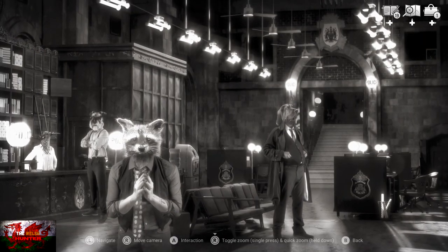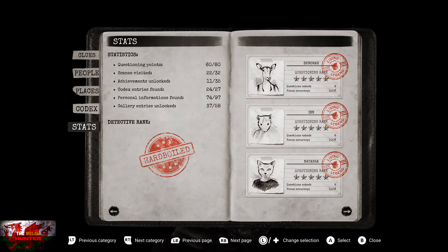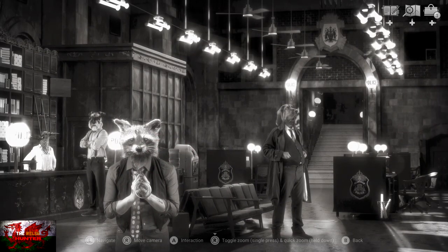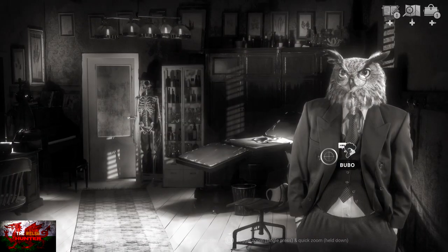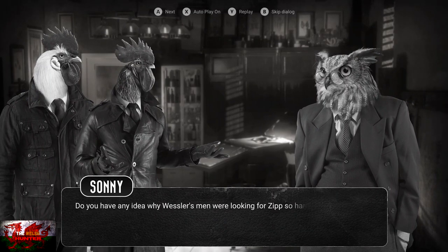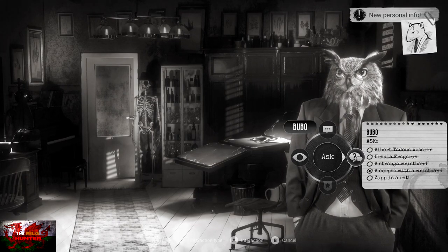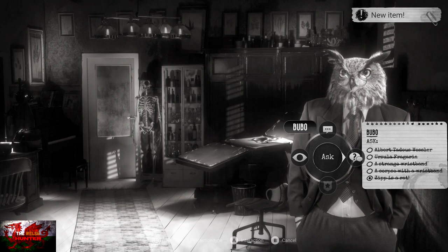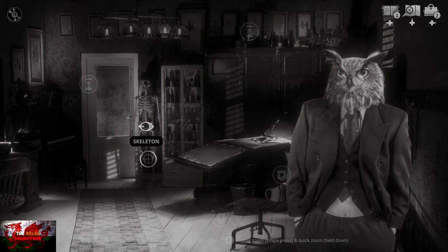Do a stat check now — press left on the D-pad, get your book out, and make sure all numbers match mine. If you've been following along, they should. Now head off to Bubo's place and ask Bubo all the questions — go through the entire list. One more question: 'That rat you mentioned.' Then get out your map — we're going back to the Hotel Atlas for another investigation.